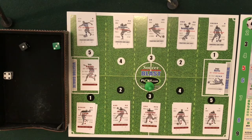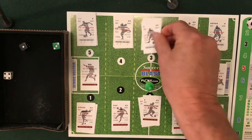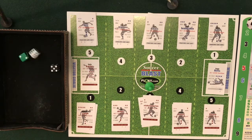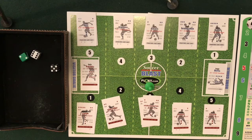Liverpool takes back possession. A roll of 5 is going to be a referee's decision. Neutral referee — defense, yellow card, and direct free kick. The yellow card goes to Trippier, and there is a direct free kick for Liverpool. A roll of 11 — that's going to be a corner kick, so the ball is deflected out of bounds.